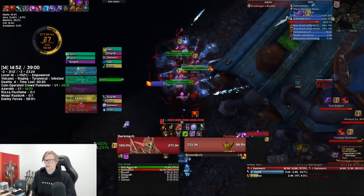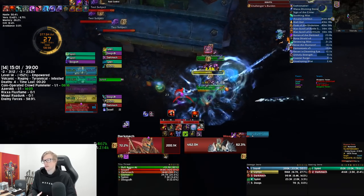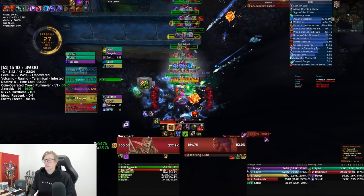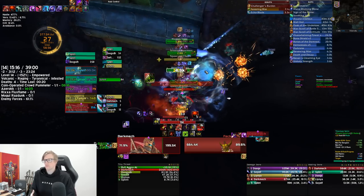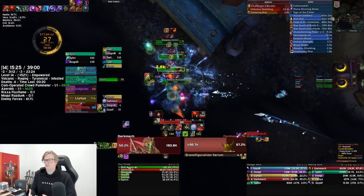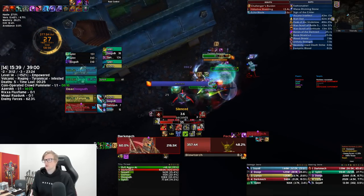If you're not doing that death skip, go to the left — we go behind the house here. With the assistants, watch out for Transfiguration Serum — you need to interrupt that. We let one get off here which is bad and we get a Grotesque Experiment from it. There'll also be Echo Blade which will silence you, and the assistants will do a Blow Torch — face them away. You can see Doogs ends up body pulling the infested mob there, which we may have needed anyway as we were about one percent over.